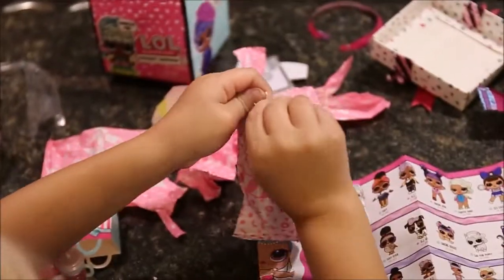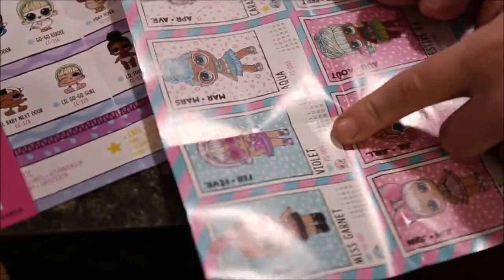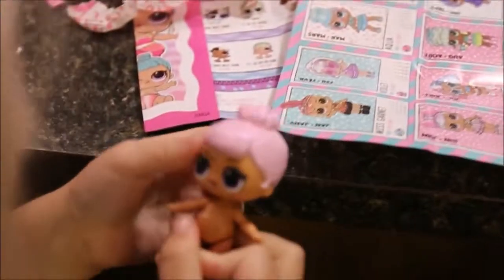We'll start with her feet. Wow, she's starting to look good already. She's the one I wanted — it's the one that looks like Greta. Violet! Yeah, it's her! Oh she's cute too — wait, what happened to her face?